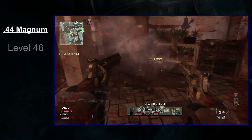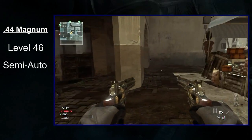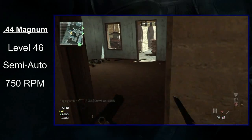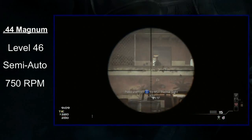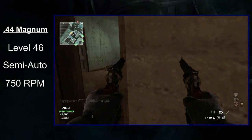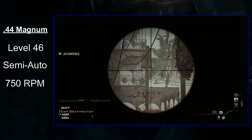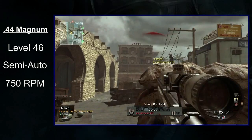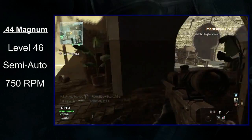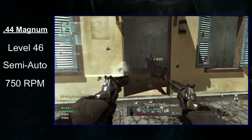Available at level 46, the Magnum is the third pistol unlocked during your prestige. Like all of its brethren, the .44 is semi-automatic with a capped fire rate of 750 RPM. On paper this is pretty good, but I always have to laugh a bit when I see how fast you can potentially fire the Magnum. In real life, the gun kicks like a mule thanks to the .44 caliber bullet. If you actually tried to fire the Magnum at 750 shots a minute, you'd break your wrist. But then again, this is Call of Duty — realism has never factored into this game. We're talking about a series where soldiers magically appear on the battlefield at any given moment, the AA-12 somehow has the least range of all the shotguns, and you can teleport while inflicting a one-hit-kill knife.